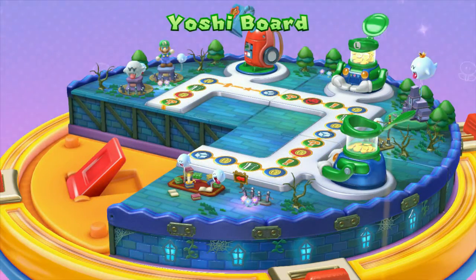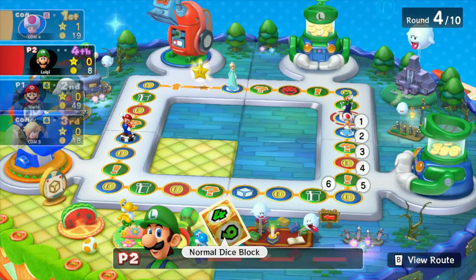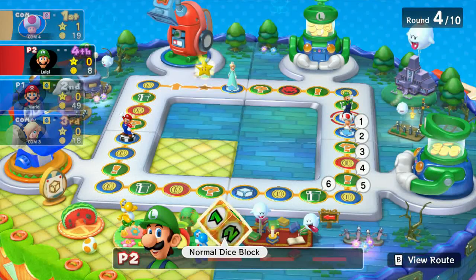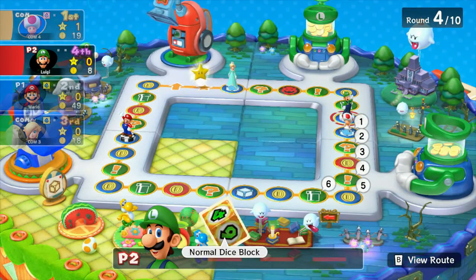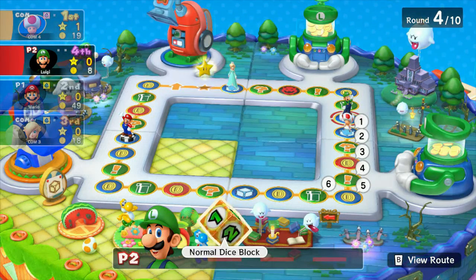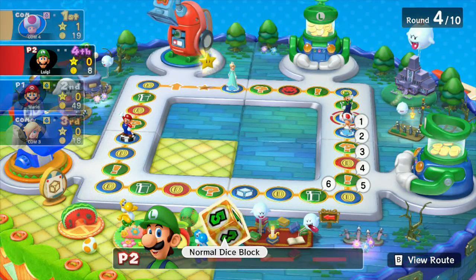Now that quarter down there goes away and becomes Yoshi's. That little special spot becomes whatever Yoshi does. Just like with that poltergust up there when it steals a star or coin — if that would have changed, it would have become Yoshi's corner of the board. That's kind of a cool little dynamic that this mode has.